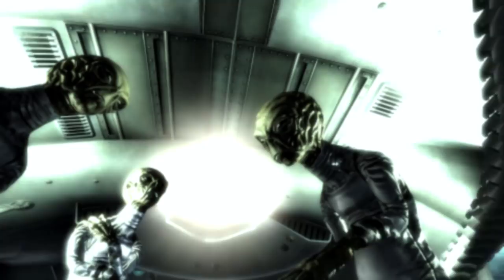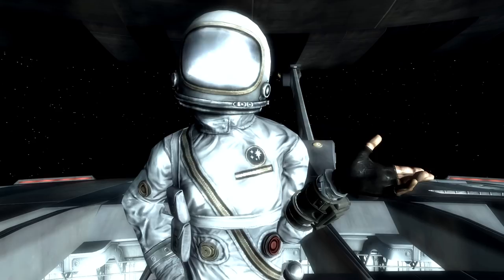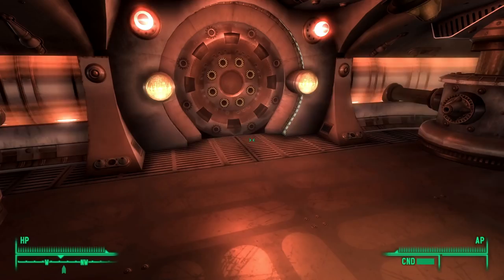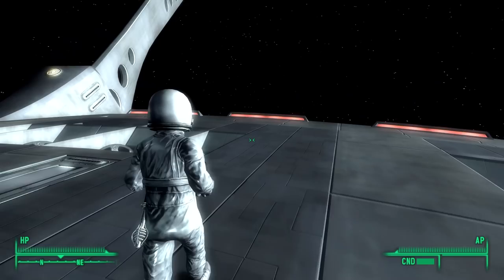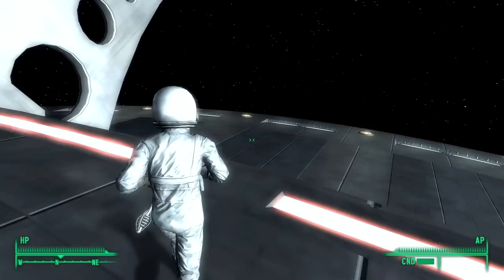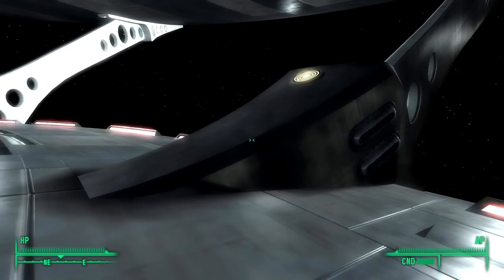In the Fallout 3 DLC Mothership Zeta, the lone wanderer is abducted by aliens and brought to their mothership. Friendships are formed, and with the help of other captives aboard the ship, we fight our way through the Zetan crew and uncover great stories along the way. Once all the generators are destroyed, we will be tasked with using the spacesuit to do a spacewalk to get to the ship's upper deck. While we can have some fun with unique deaths here by not wearing the spacesuit in decompressed areas, there is another fantastic animation that only plays here — if the lone wanderer strays too close to the ship's edge, we will see them float away in probably the most unique death animation in Fallout 3.